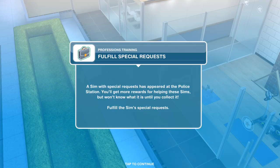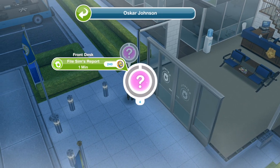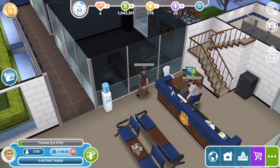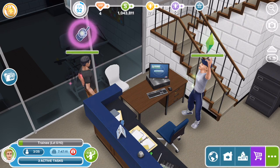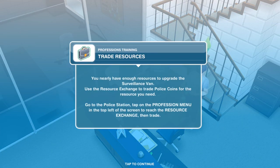Now we need to fulfill special requests. A Sim with a special request has appeared at the police station — you'll get more rewards for helping these Sims, but you won't know what it is until you collect it. They've got a question mark above their head. File Sim's report — one minute at the front desk. We've finished filing his report — let's click on the question mark. It just gives us a random item. Task complete — fulfill special requests. I think we won walkie-talkies for that.